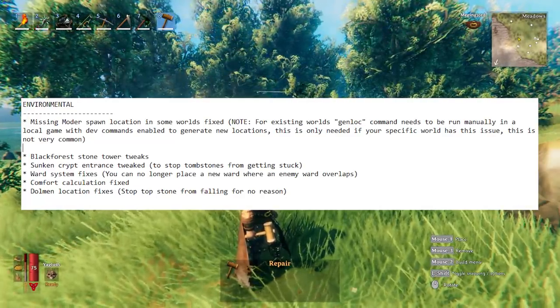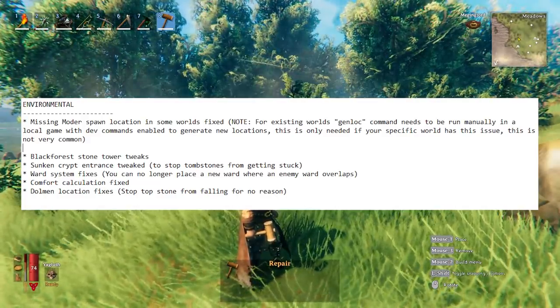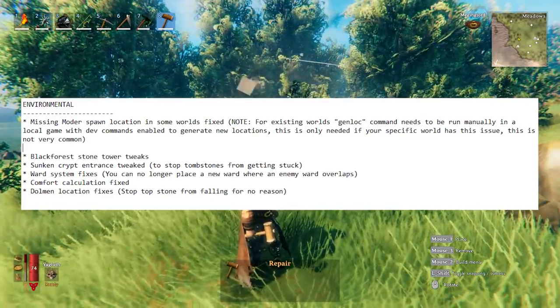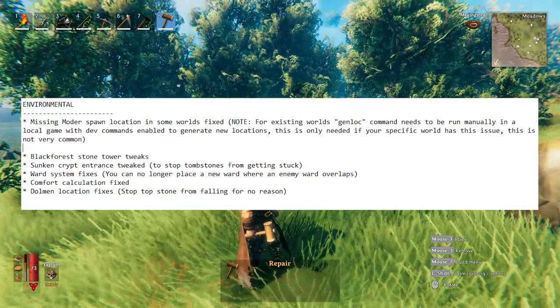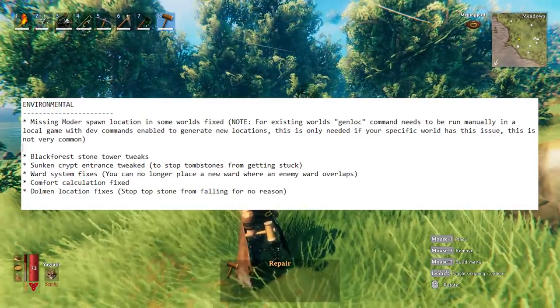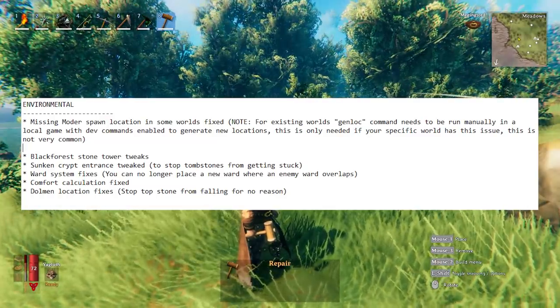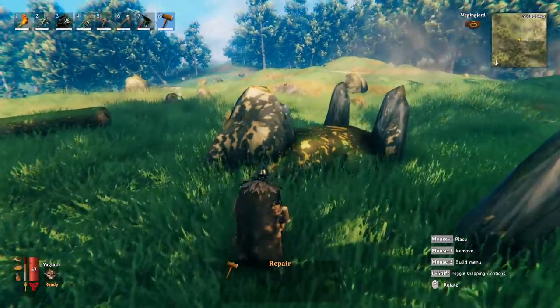There have been some tweaks to the Black Forest stone towers. The sunken crypt entrance has been fixed so it will no longer cause tombstones to get stuck. There's also a fix to the ward system — you can no longer override an existing ward.